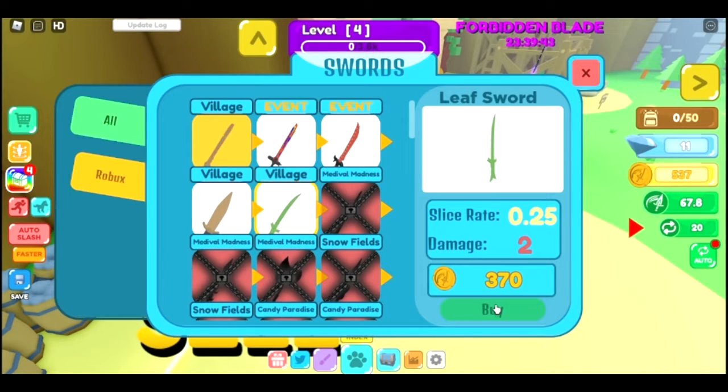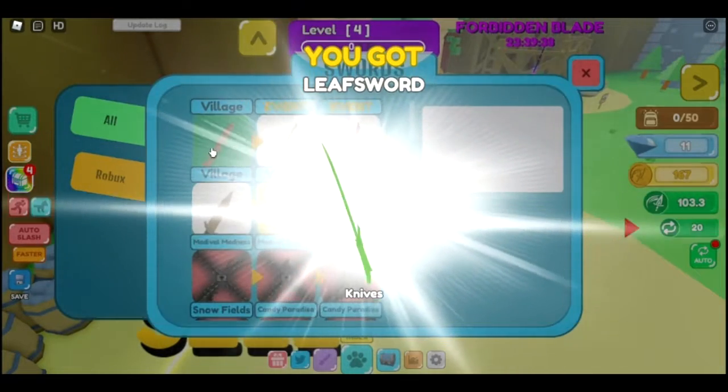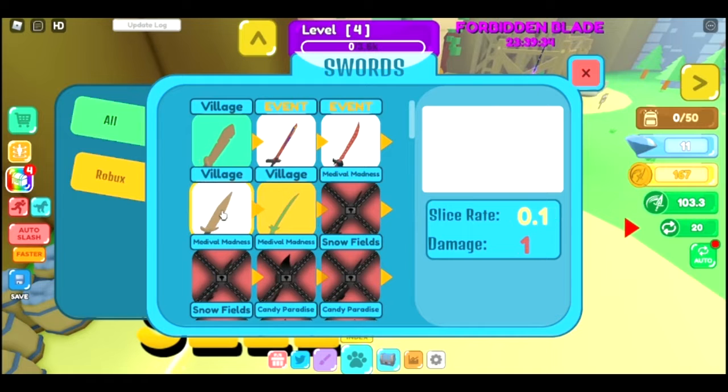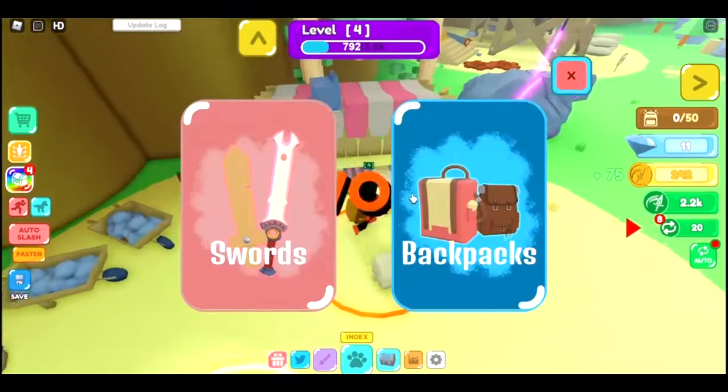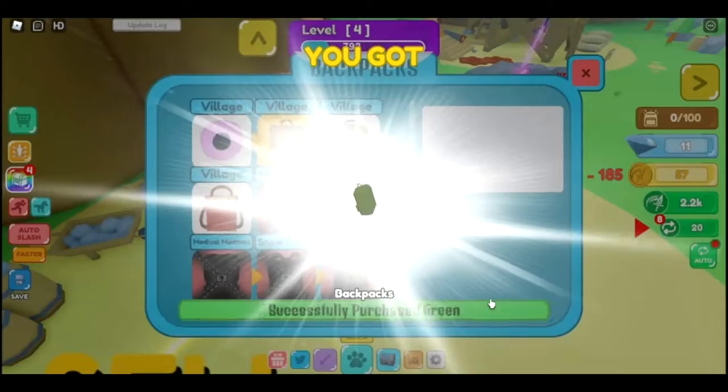I have about 500 coins and I can buy this leaf sword. Let's go. How much better is it? So this does one damage and this only does two — it's only a bit better. But I could buy this backpack now, the Forest Explorer.